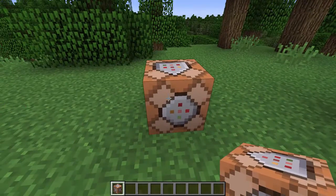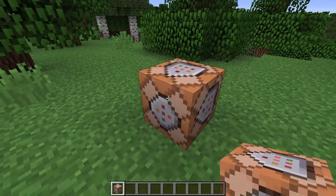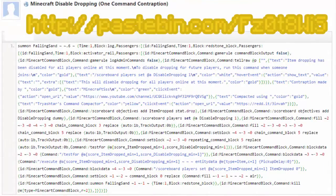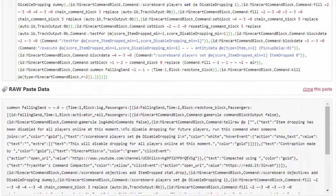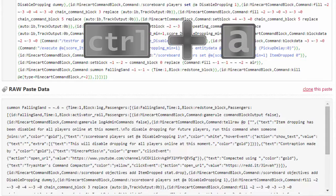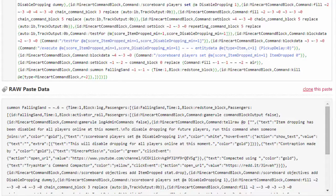After you have found your spot to execute the command, you have to actually copy the command. So go into the description of this video and to the Pastebin link, and there you have to copy the command from the raw section so you won't have any line numbers. Just click in the raw section, press Ctrl+A to select it all, and then Ctrl+C to copy it to your clipboard, and then come back to Minecraft.